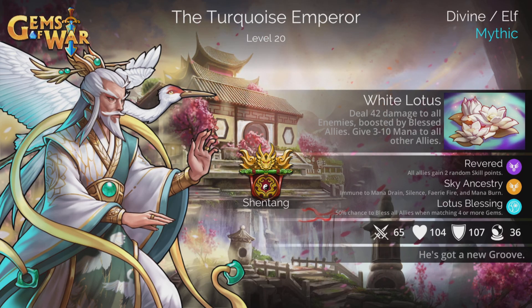Hi, I'm Rob, and in this Gems of War video I'm going to show you the first team I've made using the Turquoise Emperor. The spell is White Lotus: deal damage to all enemies, boosted by blessed allies, and give between 3 and 10 mana to all other allies. That part of the spell is pretty interesting, and I took full advantage of this in the team I've created.